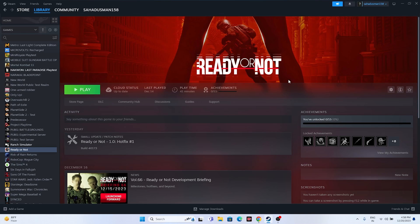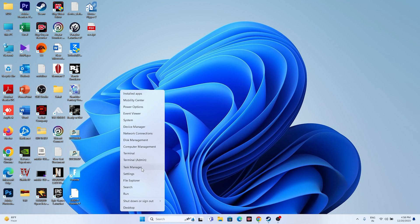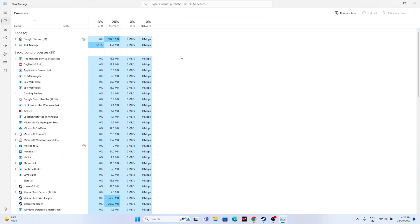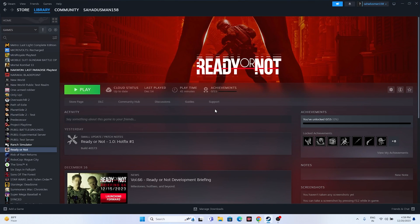Close all overlay and background applications. Open Task Manager and you'll see many things running in the background that are consuming performance and causing crashes. Close overlay and overclocking applications such as Discord, RivaTuner, MSI Afterburner, and similar tools. Once you've closed them all, try launching the game and check if the issue is resolved.